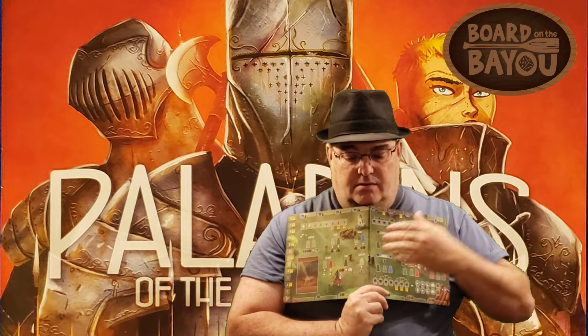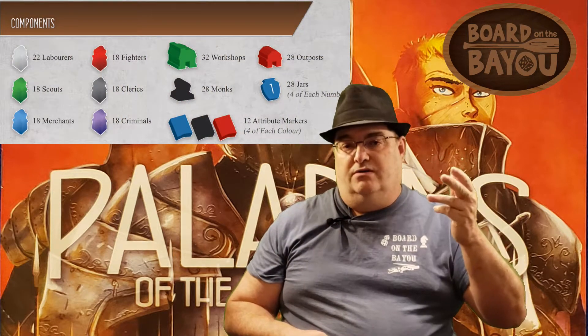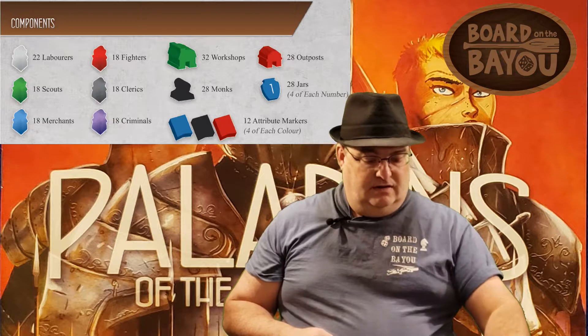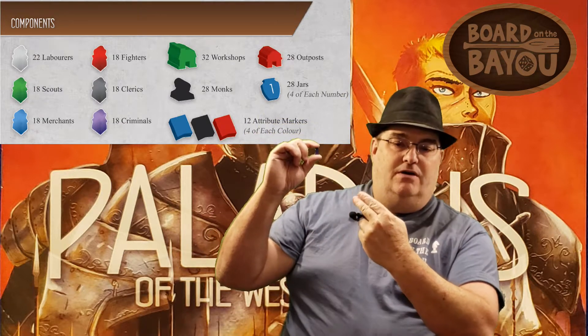In this worker placement game, you've got six different workers: laborers, scouts, merchants, fighters, clerics, and criminals. Your criminals are purple — Shem takes my favorite color and makes them the criminal. Those are the wild.